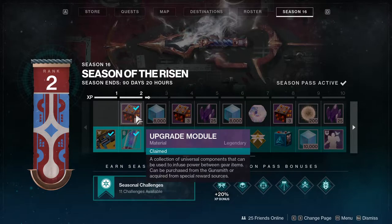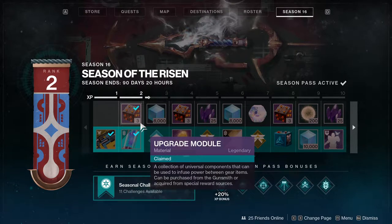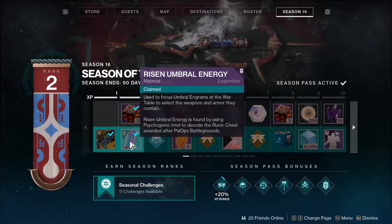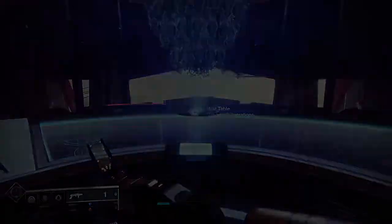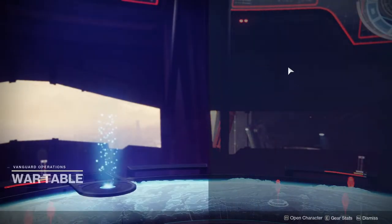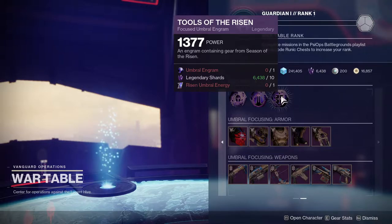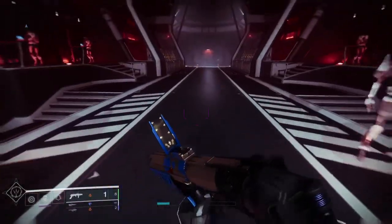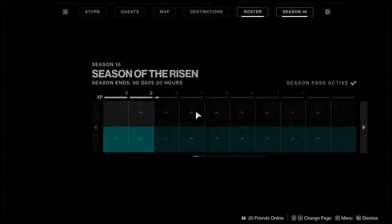I'm not gonna go through all of them just because you should know what these are, and if you don't, let me know in the comments below — I'll definitely explain it to you. But we'll look at the ones that are new. So essentially Risen Umbral Energy — from what I know, this is where you actually come to the Helm and you'll be able to use that to get Tools of the Risen, which is basically the weapons and armor for this season. So it's the currency of the season essentially.